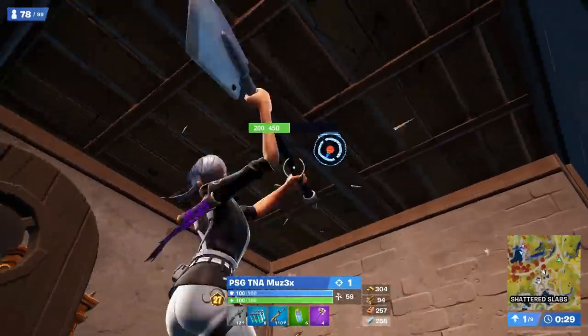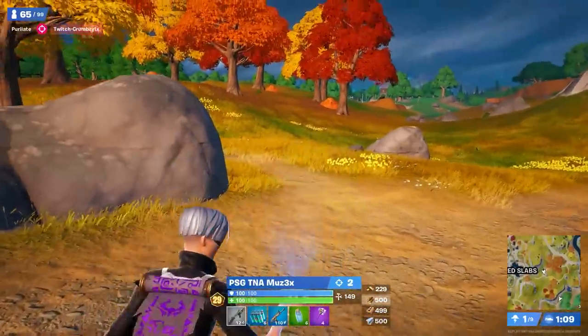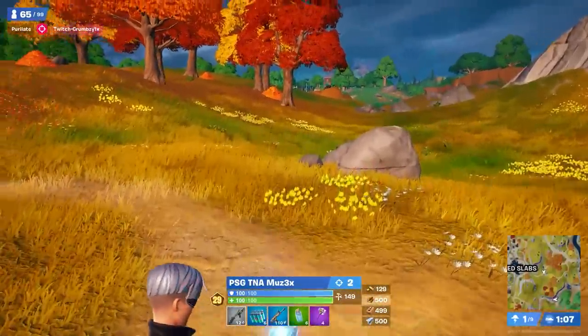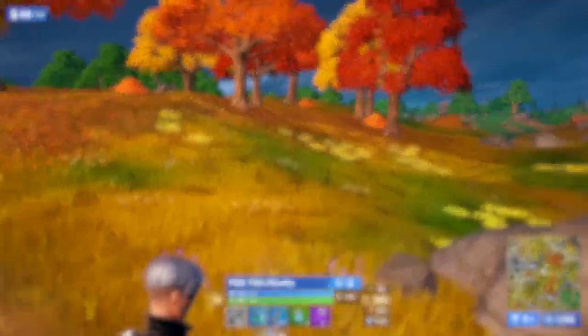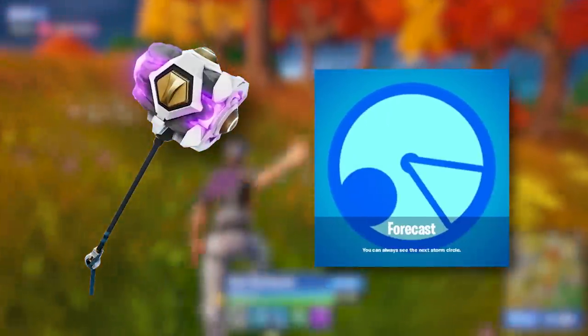Muz actually manages to acquire over 300 gold this game, allowing him to re-roll his augments four times, including the first free re-roll. This is incredibly strong, as a hammer combined with forecast is one of the most overpowered combinations you can have.